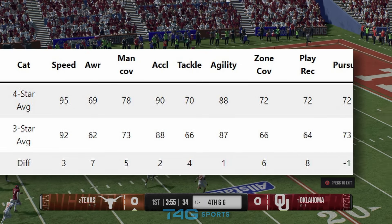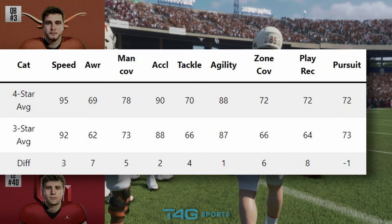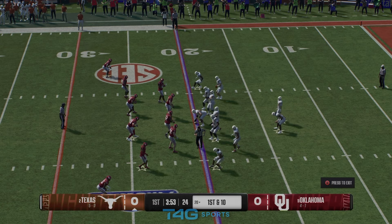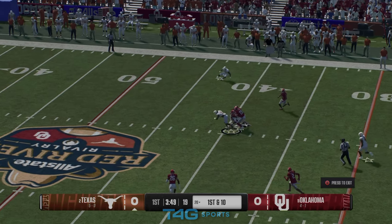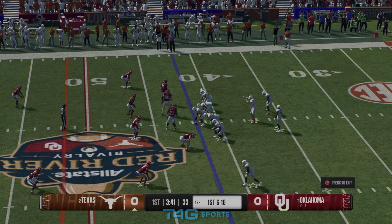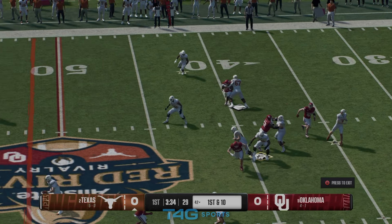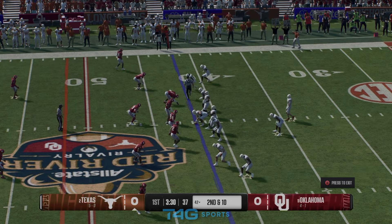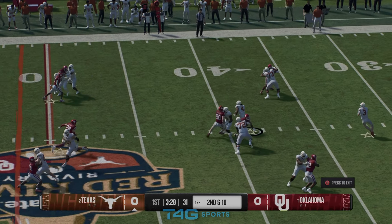Zone coverage: plus six points. Play recognition: plus eight points. Pursuit is interesting — three stars actually have a plus-one-point advantage over four stars. Change of direction is dead even. My final thoughts on the hybrid guys: there is a big difference, particularly if you're not user-playing with these safeties. That awareness, man coverage, zone coverage, tackling, and play recognition could be vastly different. It's a bigger jump than I thought — I'm impressed with the four stars.